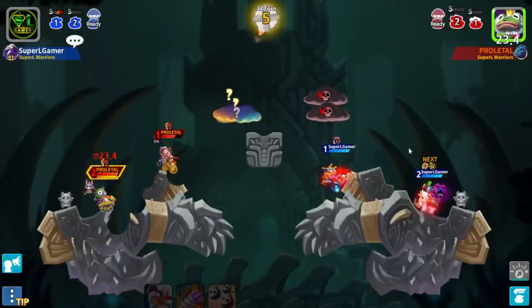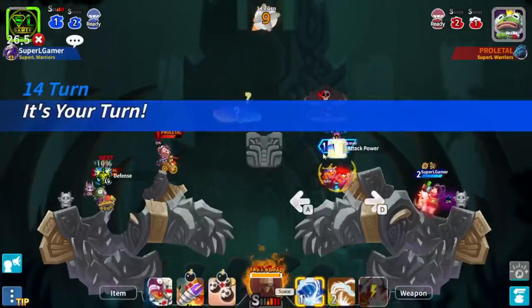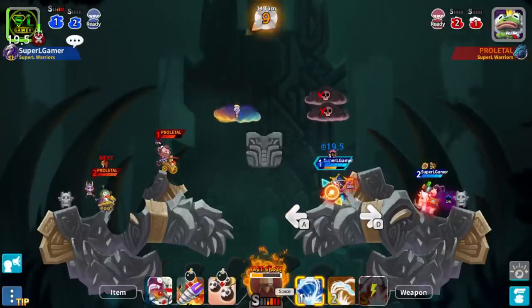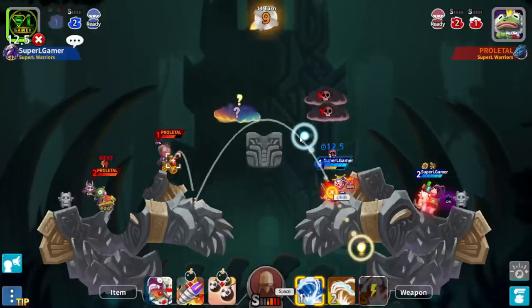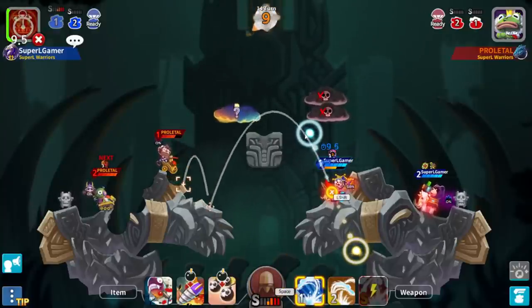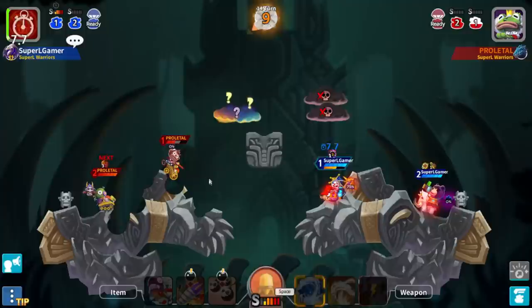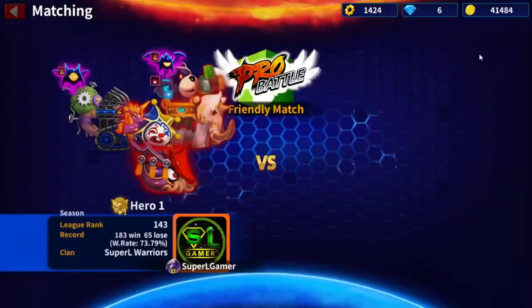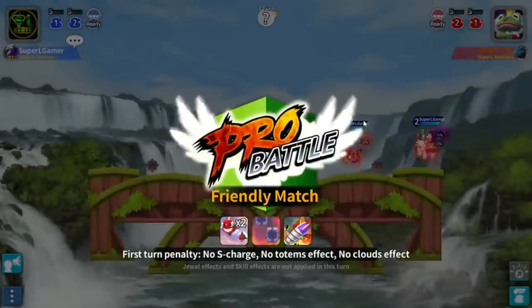Super Saiyajin. ¿Qué es lo que hace este pet? Lo único que hace es daño; me hubiera encantado que toque escudo, pero ya toca el escudo. Te va a aumentar el daño; en este caso, como está a nivel 1, el daño es de 18 creo. No sé si el pet funciona con el Keras — pues no funciona con el Keras. Cae acá abajo, como han visto, una electricidad chiquitita.